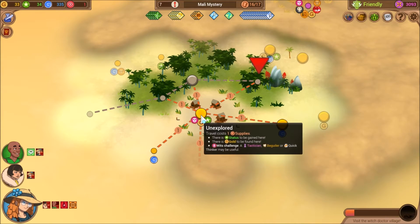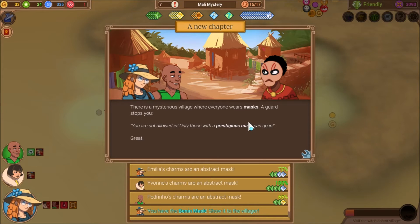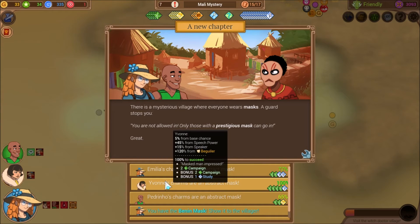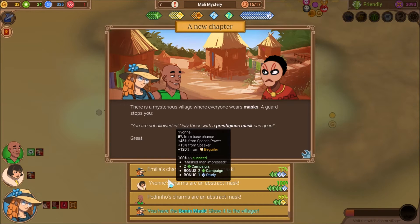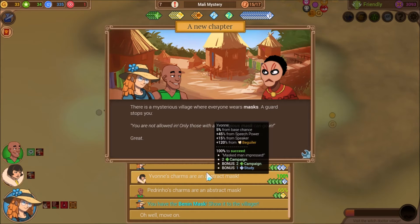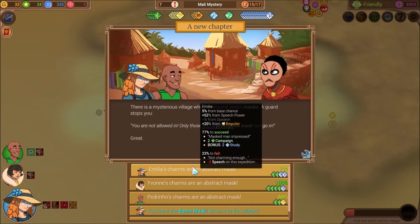There's a mysterious village where everyone wears a mask. A guard stops you — you're not allowed in. Only those with a prestigious mask can go in. Great. So you can either charm your way in or you can use the mask. With Beguiler I get 120% anyway, so I don't think I need to use the mask. And I'd rather get a study over a campaign.